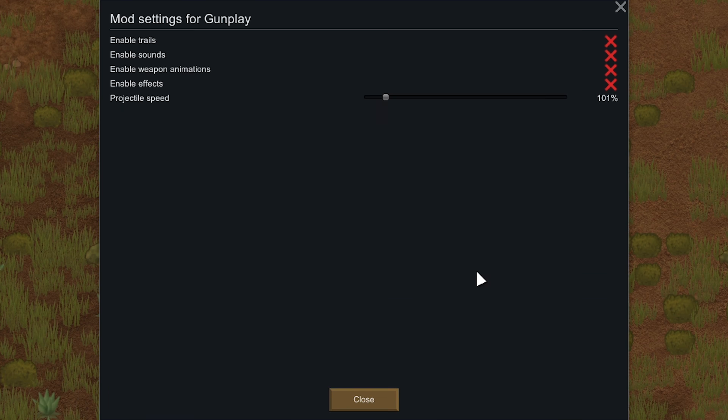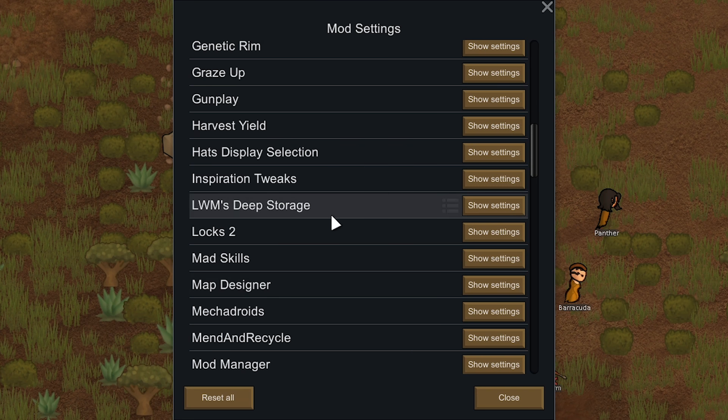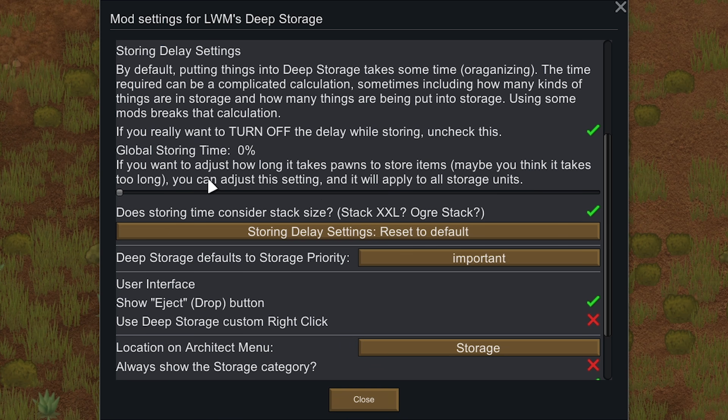We're now going to scroll down to Gunplay — we're going to change this to around 100 or 101, which is fine. This mod is just visual and I want to re-enable it to add some extra visual effects and sounds to weapons. Next we're going to go to LWM's Deep Storage and change the global storing time to put stuff inside containers down to 0%, so you can drop stuff inside containers instantly. I haven't found the containers too broken to warrant a storing time, so we're lowering that to 0 for quality of life.